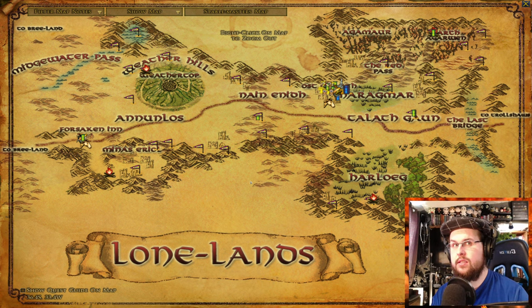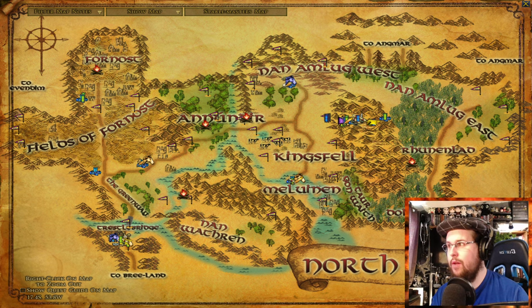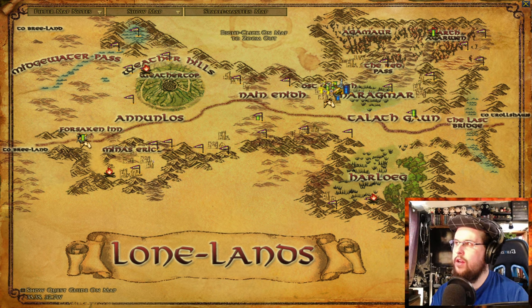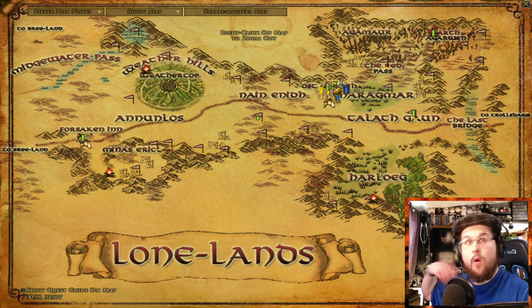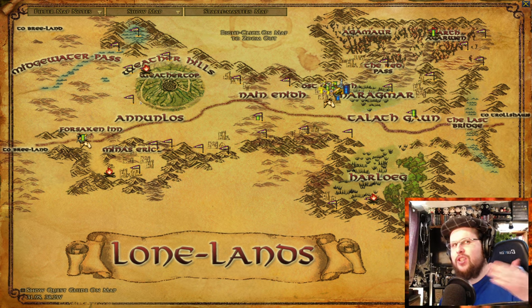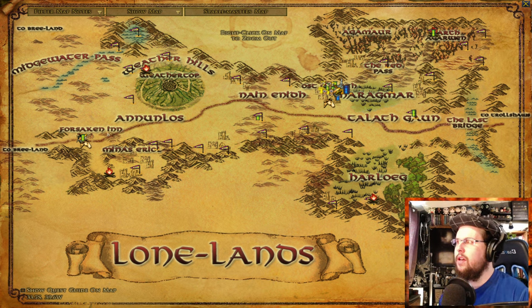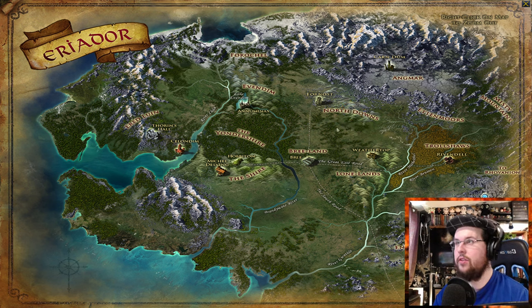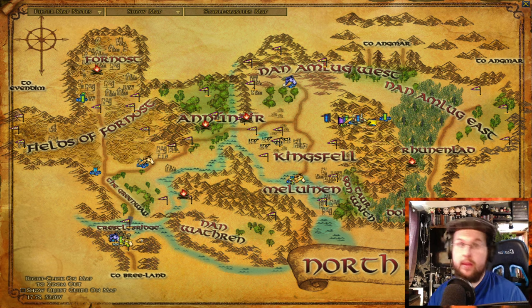At this point there are two things you can do: go to the Lone Lands and start at the Forsaken Inn, or go north to the North Downs and start at Trestlebridge. They're about the same level. I recommend going to the Lone Lands first since the chapter quest will likely send you there. You'll do quests, go over to the ranger camp behind Weathertop, and make sure you use the horse there. The chapter quest will have you going back and forth between different stories and plots, versus regular quests where you kill goblins and turn them in.